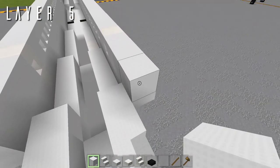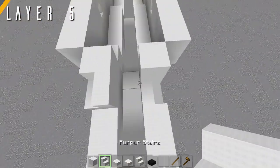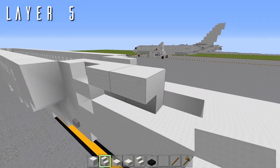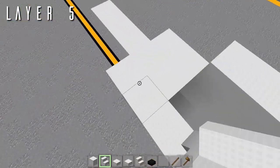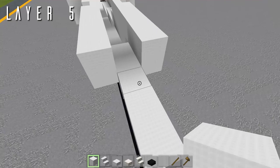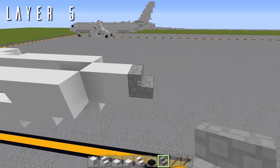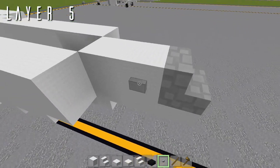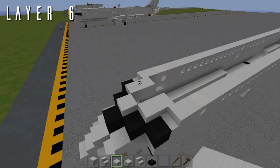Starting on top of that block, place a single block with a wool stair facing out to the side for the upper portion of the stabilizer trim. Going back, one and two upside-down wool stairs facing out to the side, with a third facing forwards to corner off. Two blocks of wool back from those stairs. Coming towards the center, two blocks going back with a cobblestone stair facing backwards for the APU of the A220. Finally, to either side of that second wool block, a single stone button — that finishes layer five.